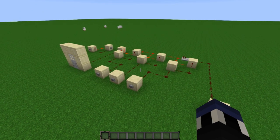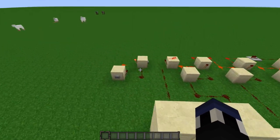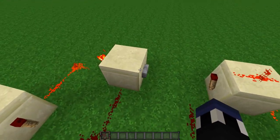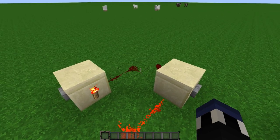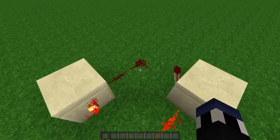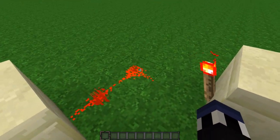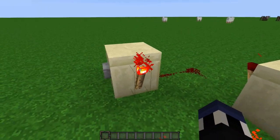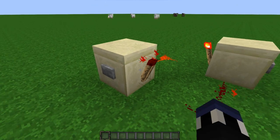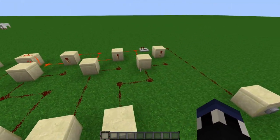To know how a combo lock in Minecraft works, you need to know about the RS NOR latch, otherwise known as the memory cell. Basically, that's what this is right here. If I hit this button, these two are going to flip-flop, and what that means is it's storing one bit of data — it's either going to be storing on or off. Each torch is storing a bit of information based off of which button is pushed on what side.